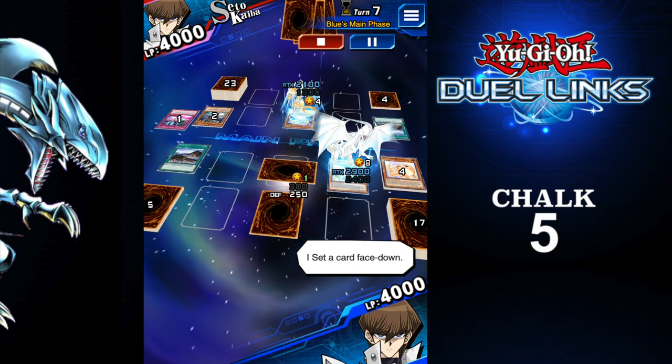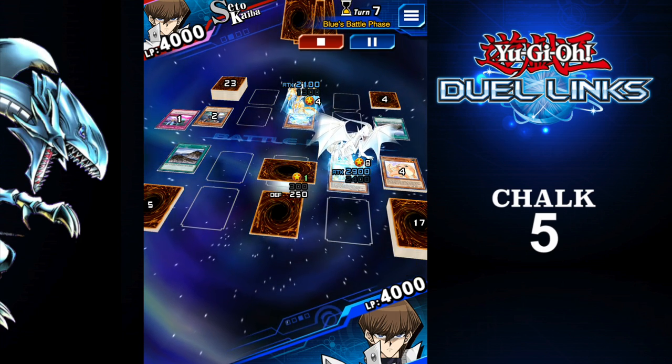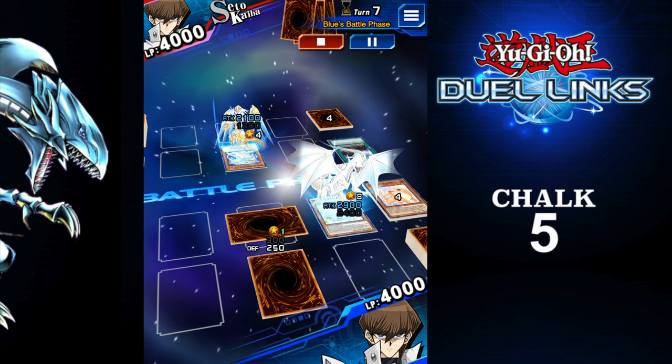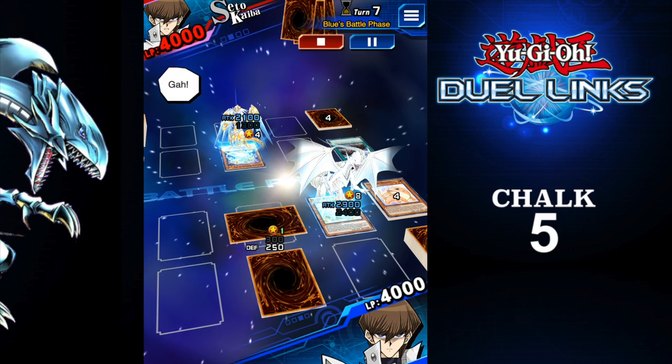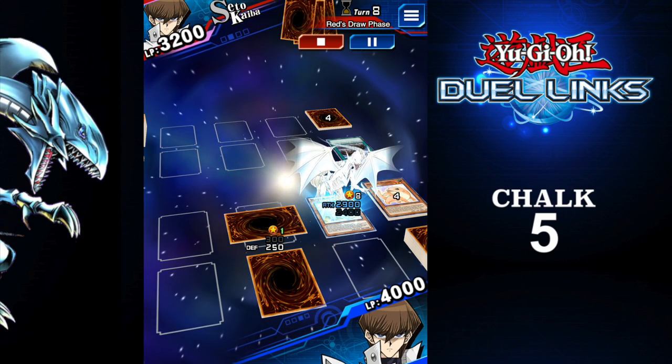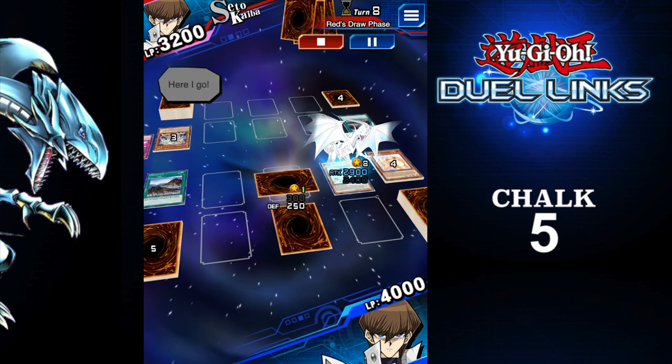Kind of my plan. So you can see there that Dragon Spirit of White — when you spawn it, whether it's normal or special summon, you actually get to destroy one of your opponent's spell or trap cards, and I luckily destroyed that Wall of Disruption, because that's a super powerful card.